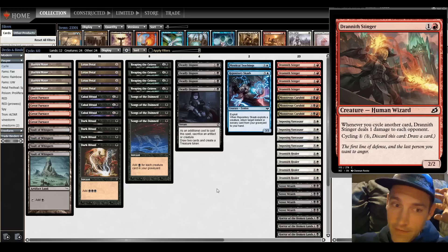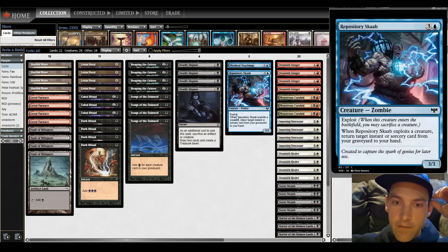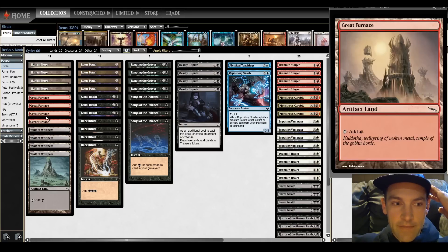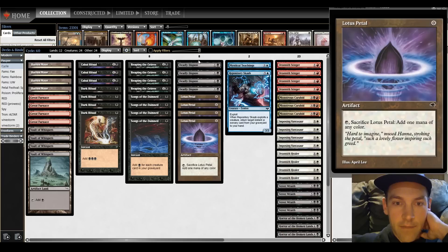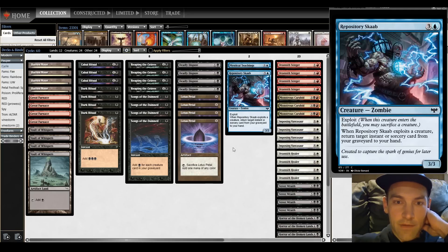The main upgrade to this deck from previous lists is that we're playing Deadly Dispute. Boundaries Blurred was the original person pushing Deadly Dispute, and he also found the Repository Scob. Deadly Dispute says sacrifice an artifact or creature, draw two cards, and create a treasure. It's a staple in Pauper right now because it's such a powerful spell. We're going to make our mana base mostly artifacts so that while we're comboing off, we have a one-mana draw two - and it gives us eight basically Lotus Petal effects, making our blue spells very easy to cast.